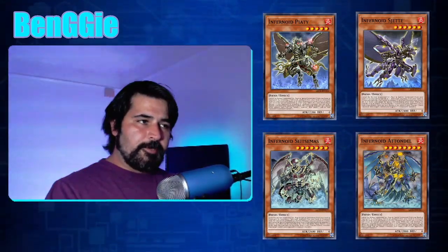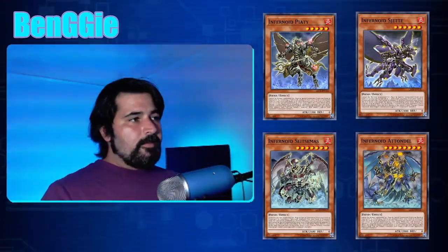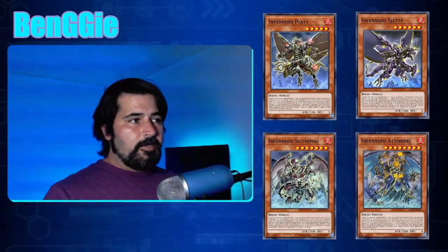They all share the quick effect that the small Infernoids have — during your opponent's turn, tribute a monster you control to target a card in their graveyard and banish it. You don't have to tribute themselves; tribute anything. It's soft once-per-turn. Unlike the small ones, these Infernoids — levels 5 through 8 — can do it on your turn as well, so it's a quick effect usable on both players' turns. This deck just banishes everything.